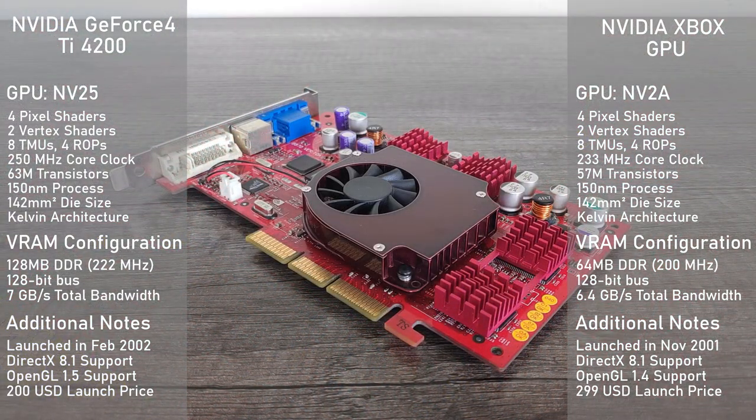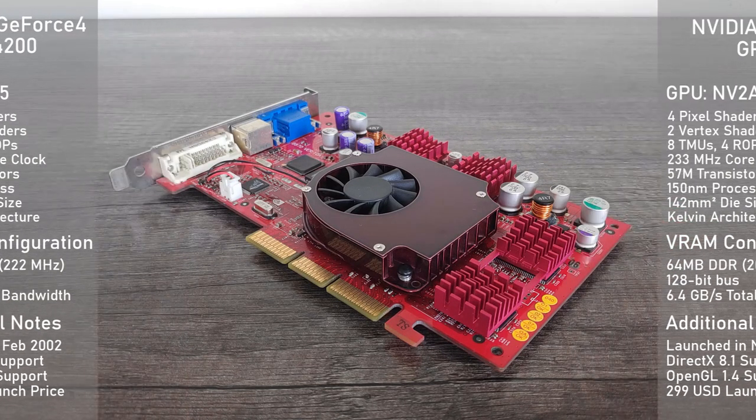Memory-wise, the TI4200 has 128MB of DDR RAM clocked at 222MHz, which has the memory bandwidth coming in at 7GB per second. This is where the biggest difference between the two comes in, as the original Xbox's GPU has access to just 64MB of RAM, which is also shared with the system. While a 64MB version of the TI4200 exists, I don't have one for today's testing.